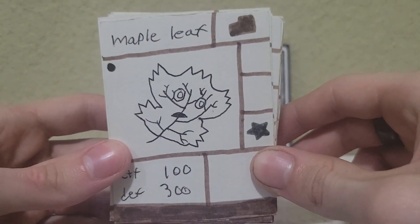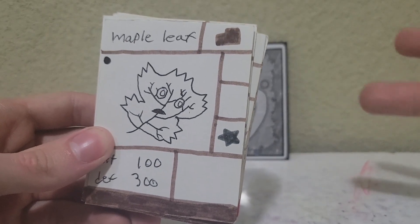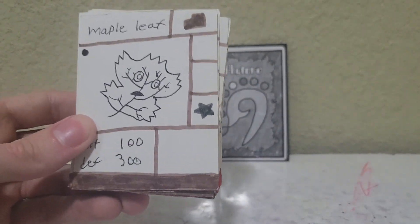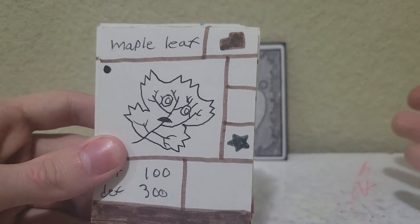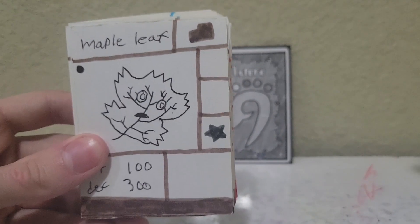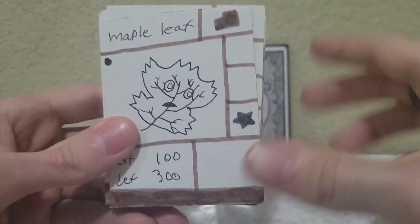So this is the first card I made. It's not in sequential order — it's not going to go card number one, card number two, card number three. I didn't write it down, and I obviously don't remember the order I made these cards in years and years ago. They are in type order though, so we'll start with the brown earth cards, move on to the red fire cards, then blue water cards. Let's just get into it.